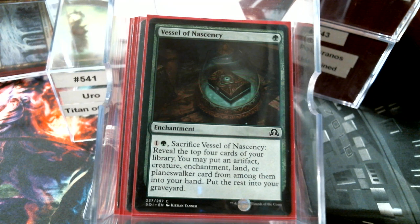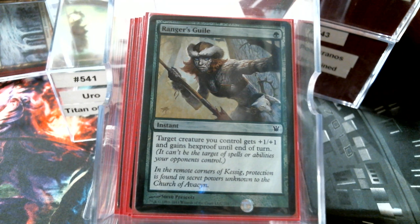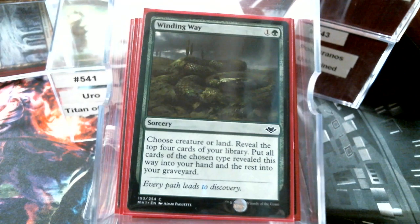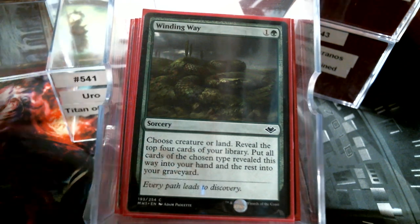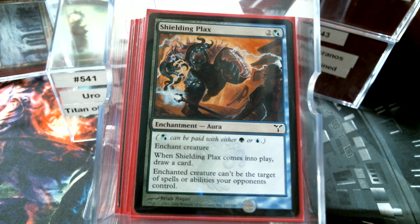Vessel of Nascency — puts a card in your hand, the rest in your graveyard along with this enchantment. We have Thassa's Intervention — scry top X cards, put two of them to hand. Grapple with the Past. Ranger's Guile — I love me some Ranger's Guile. Plus one to end turn, hexproof for one mana, kind of saves our guy. Reclaim and Recollect — yes, I would be running Regrowth as well if I had another one. Winding Way. Simic Ascendancy. Favor of the Overbeing is really good on a Simic commander — imagine giving Uro +2/+2, vigilance, and flying. Shielding Plax — not real bad, replaces itself, and then it gives it hexproof.